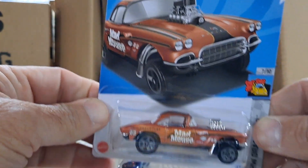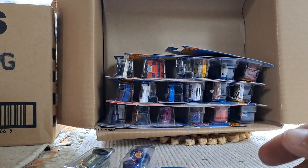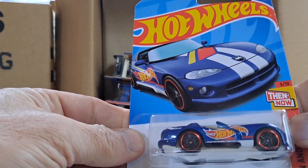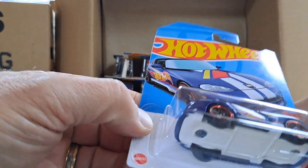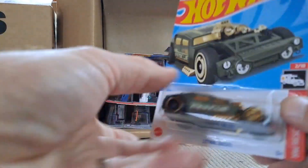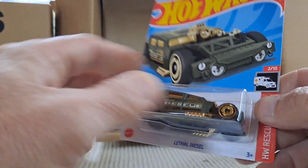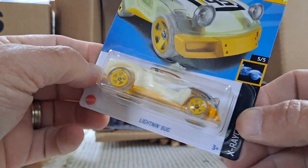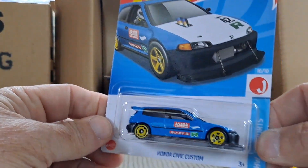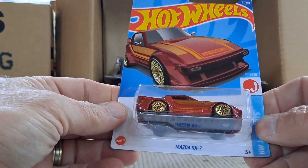The '62 Corvette Gasser — very nice, seen quite a few of those. The Dodge Viper RT10 with that Hot Wheels Race Team logo — very cool, always like that coloring. And Lethal Diesel — I've seen this used for several customs. And we have Lightning Bug, an interesting fantasy casting. Another custom Honda Civic and another Mazda RX-7.